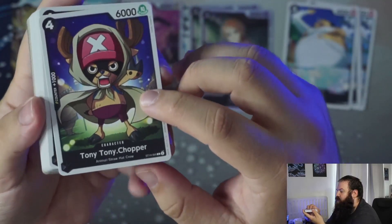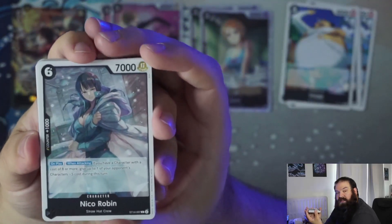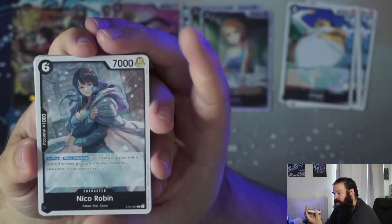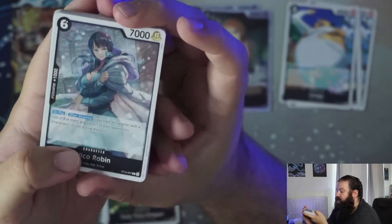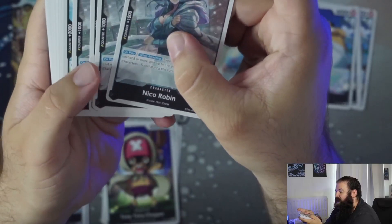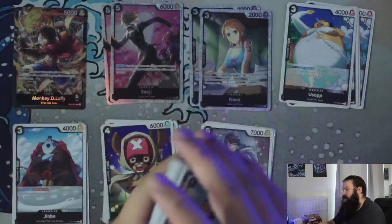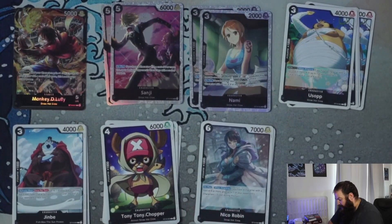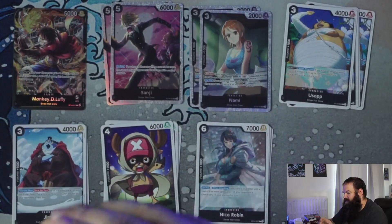Next we have Tony Tony Chopper — four cost, six thousand power with a counter of one thousand, just a vanilla card. Then we have Niko Robin — six cost, seven thousand power, counter of one thousand. On play and when attacking, if you have a character with a cost of eight or more, give up to one of your opponent's characters minus five thousand during this turn. Very interesting because you can use Jinbei on this very Niko Robin to boost her costs every turn, giving you eight cost or more to apply that minus five thousand. A very cool, strong addition to this deck.